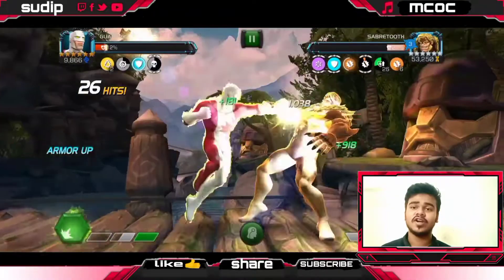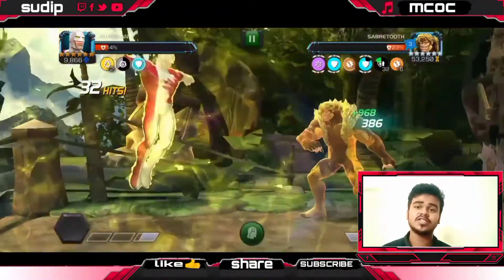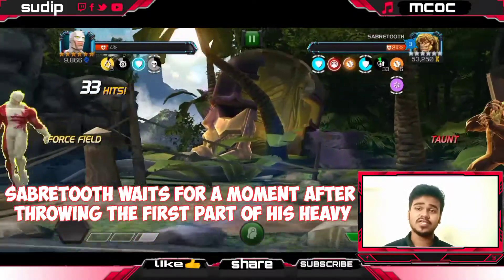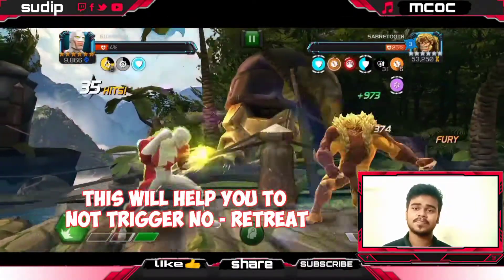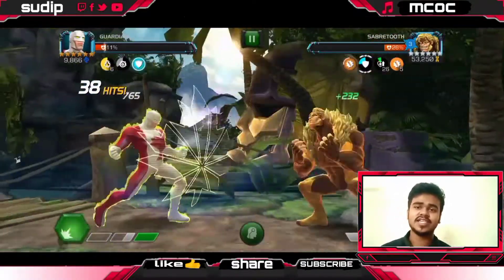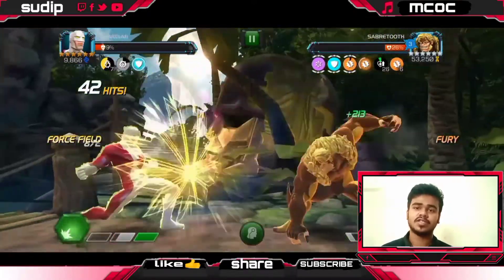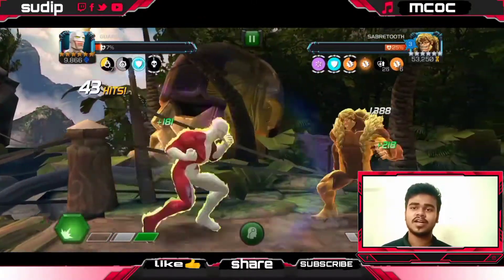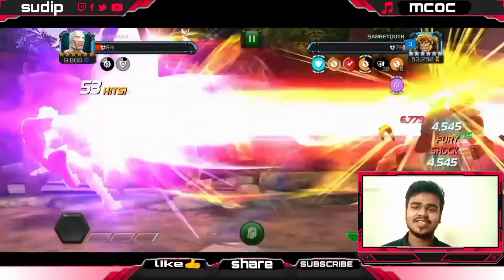For his heavy attack — whenever he throws it, go in as soon as he throws the first hit, because the second hit comes a few seconds later. So you can easily counter after he throws the first part of his heavy. And with that, the Special 2 kills Sabertooth.